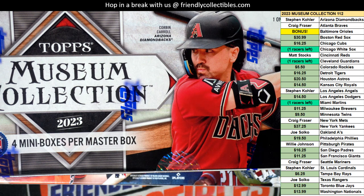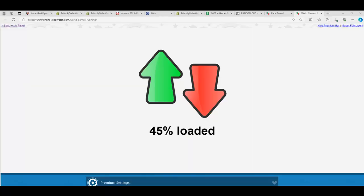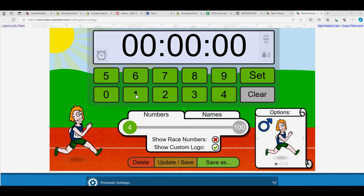So here it is. It's a race for teams in Museum. The winner gets those three teams that are highlighted in green: white-sized Guardians and Marlins.